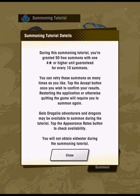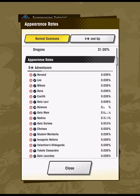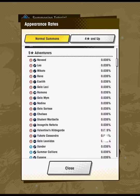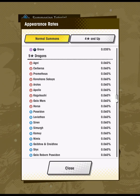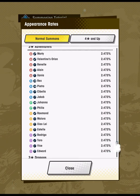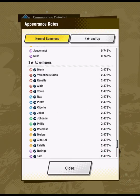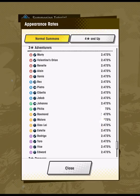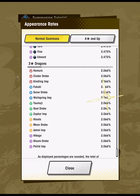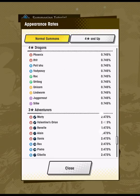I'm going to walk through each of the different elements for adventurers and dragons at 5-star and 4-star rarity and talk about what's featured there and what I think is particularly good. When it comes to 3-stars, do not worry at all about 3-star adventurers or 3-star dragons — eventually you will easily summon them all. Likewise, I wouldn't reroll over 4-star dragons either, since they're not too bad to collect.